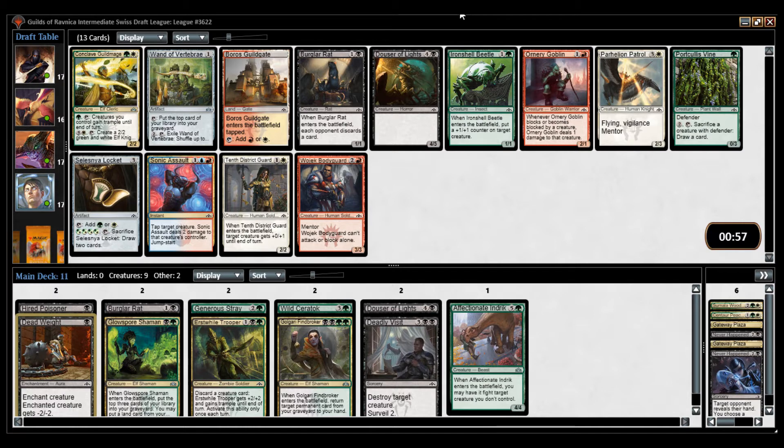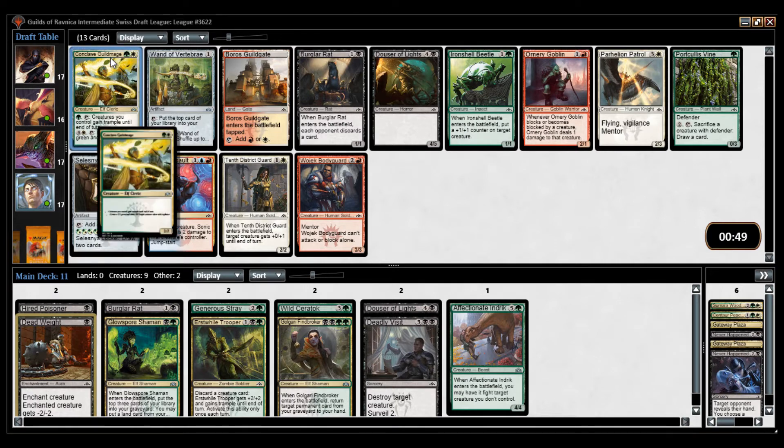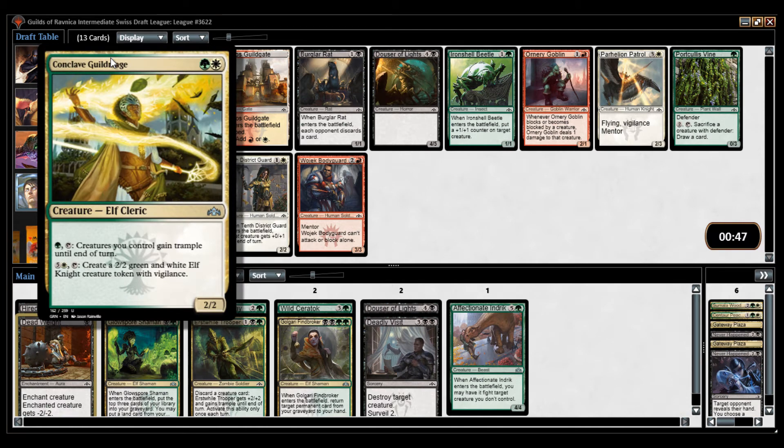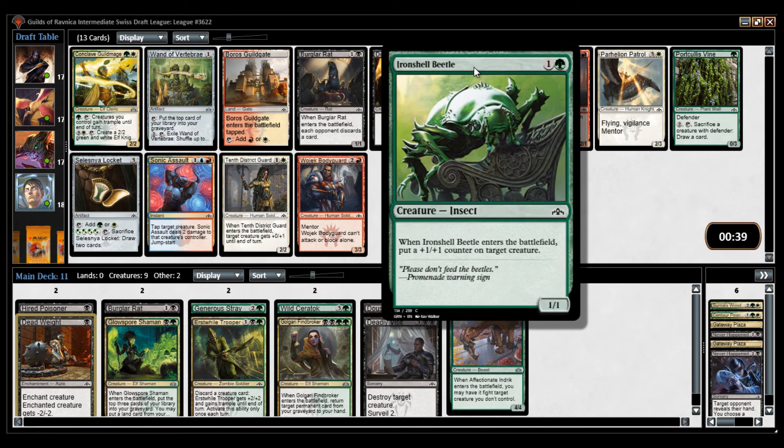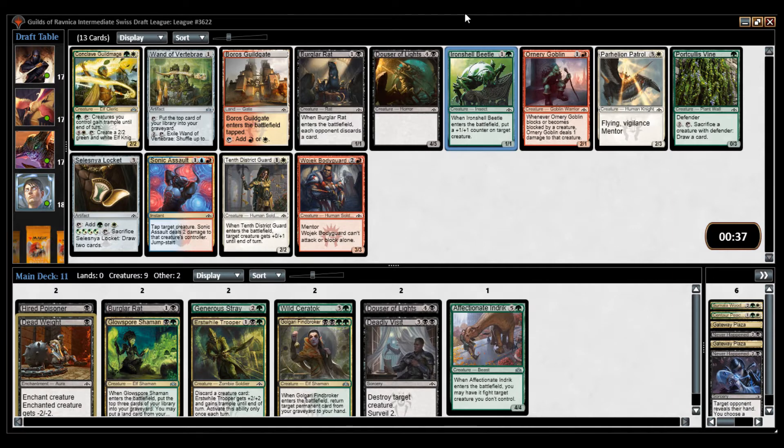This is not a great pack for us. I don't think we want two Burglar Rats — they are a little bad as a top deck. I don't think this card is good enough to splash. The only good ability is the second one and it's pretty expensive. Portcullis Vine — we don't have any other defenders. There's also Ironshell Beetle, which is a solid card. I'm going to take that card.